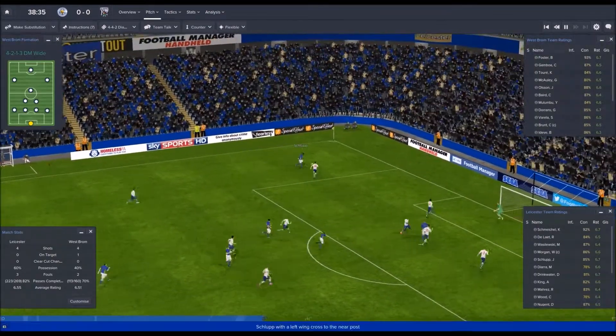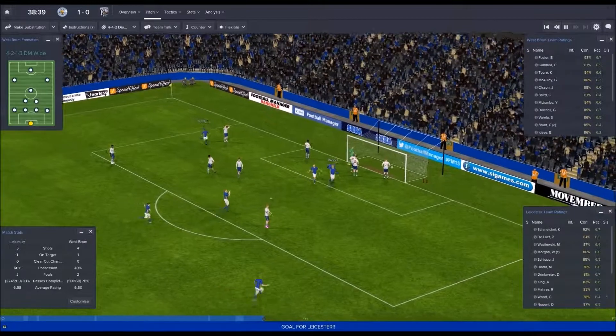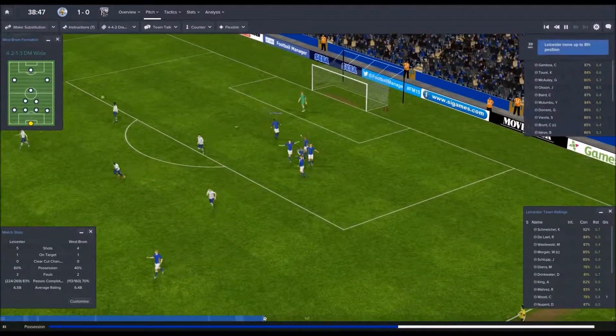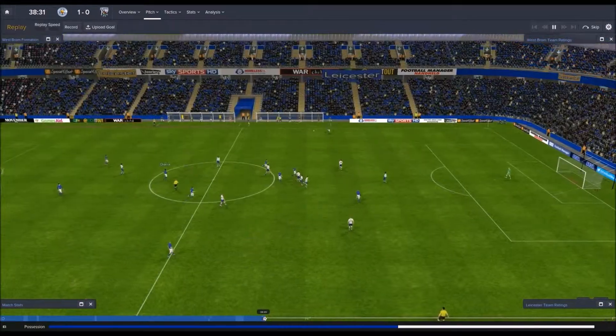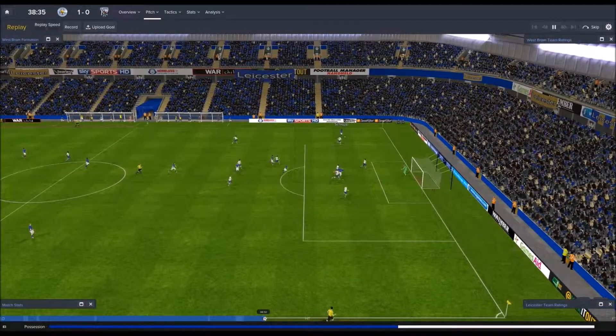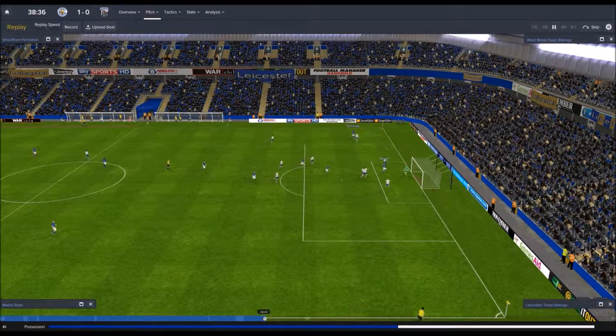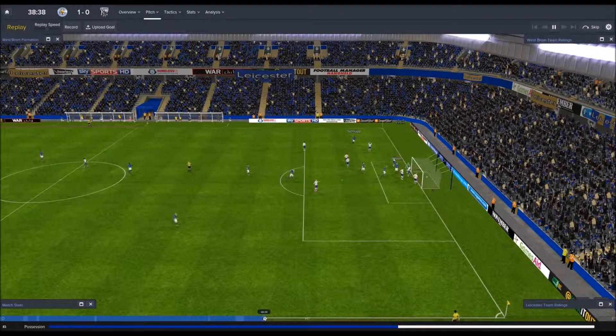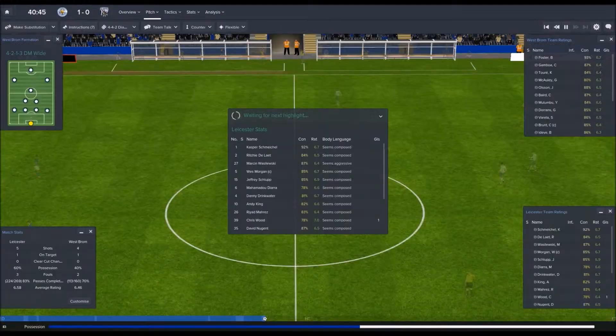Out wide to Schlupp — Schlupp whips it in — yes! Chris Wood! Nice goal, first goal of the game. The wing-back Schlupp played it into the target man, who pretty much only plays in the box. Although two later rivals so it wouldn't have been that bad if he'd been clear.